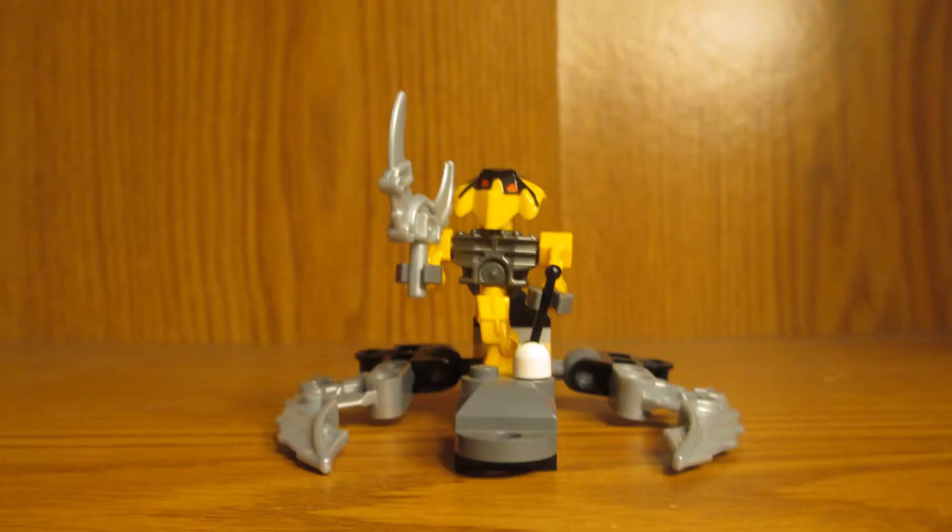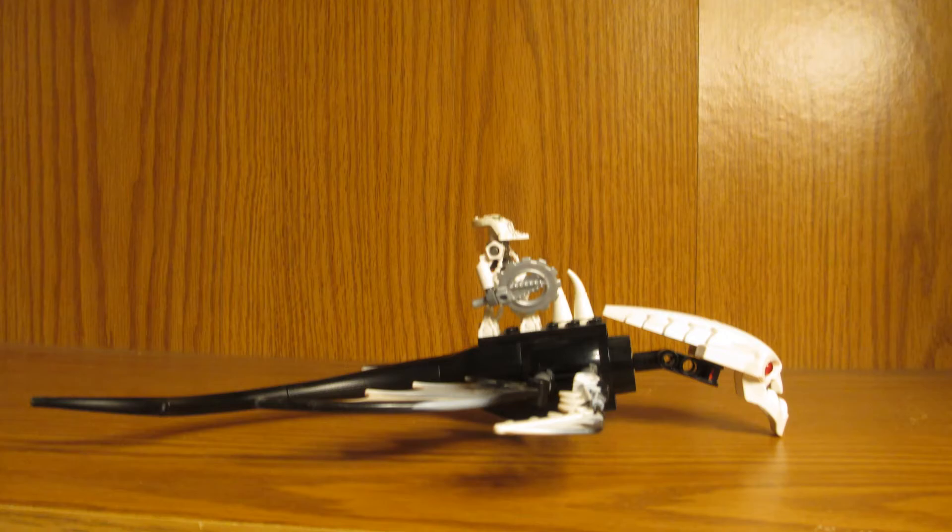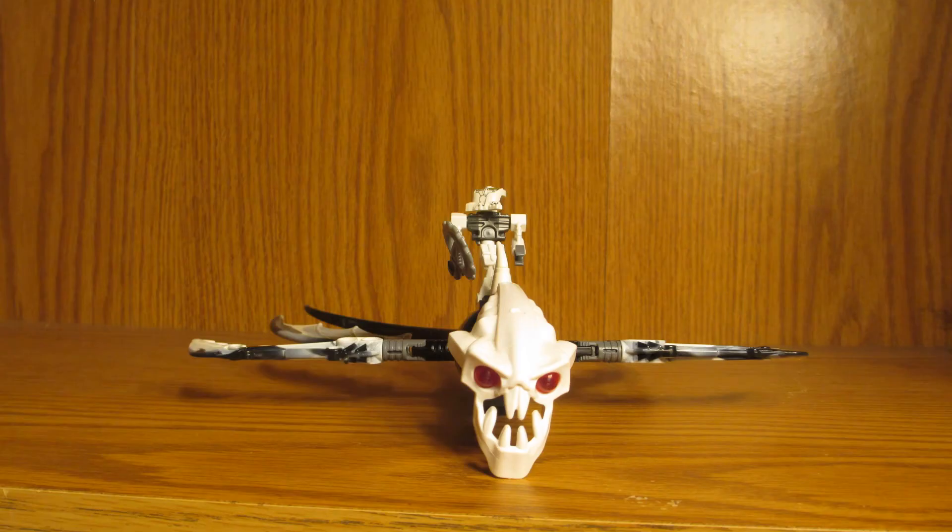Here we have Hewkii's neat little vehicle. It can help with the war effort by transporting Zamor spheres to the Zamor launchers that aren't included in the set. Matoro and his big Barraki-headed fish — he's missing something.